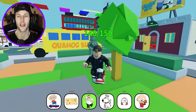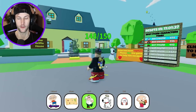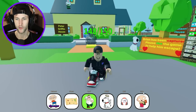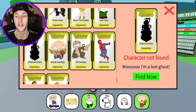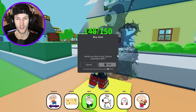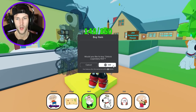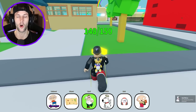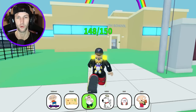I have 148 out of 150 — I got a ton of help from people in different servers. Luckily we were able to get that, but this one right here looks like one of the ones I don't have. We only need two more. We have 148 — we need Halloween Brian. It says 'I am a lost ghost.' I'm just gonna buy it because I don't think I can look around for any longer. I wouldn't even have been able to find any of the secrets that other people in the game helped me with.